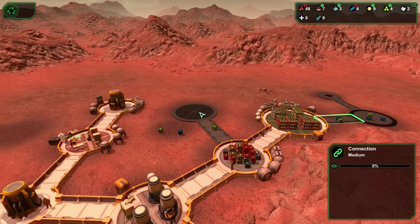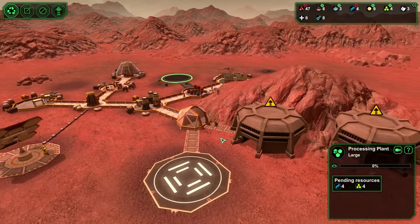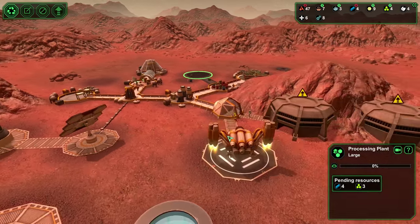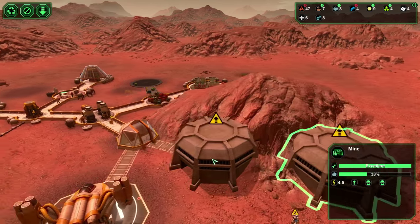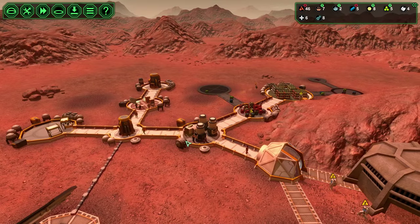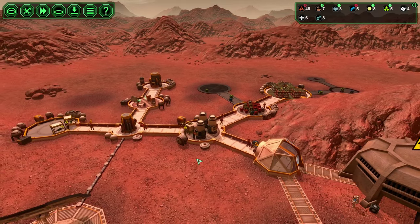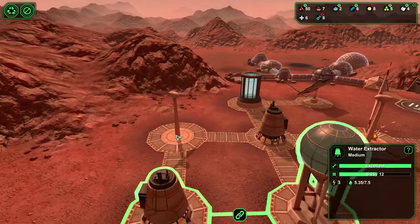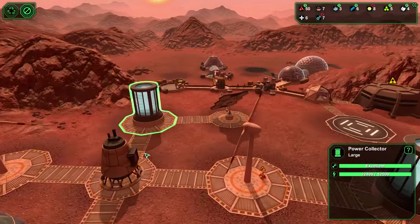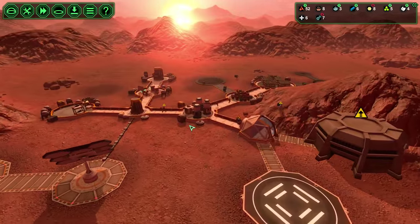Still haven't got that control center built. Colony ship showing up — another miner. Food's looking good, materials are looking good. Everything's really moving in the right direction. I like this — it's a good start. Haven't had any problems. It's nice.